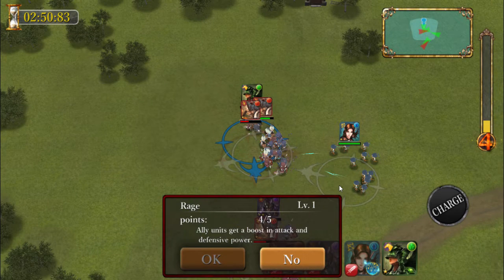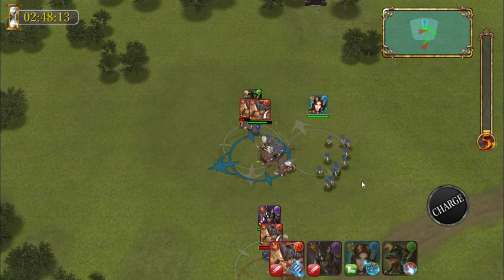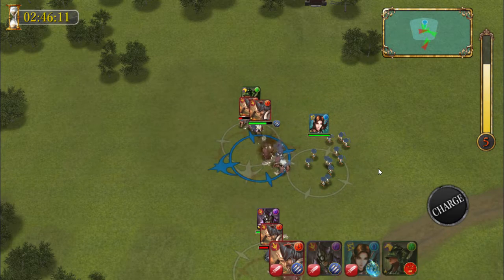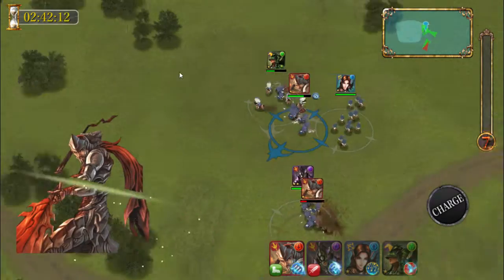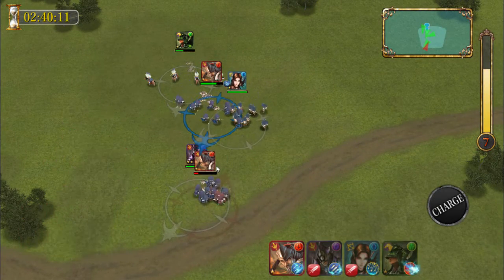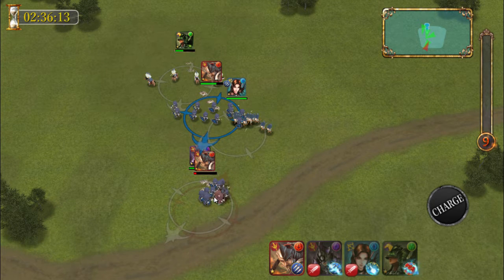Currently we only have four characters. As you can see there is a rage scale on the side. I can see it going up right now — I'm at six. So I could actually use the skills of all my characters, but I wanted to see if I can actually do it without. Plus they're probably going to tell us to use it a little bit later.